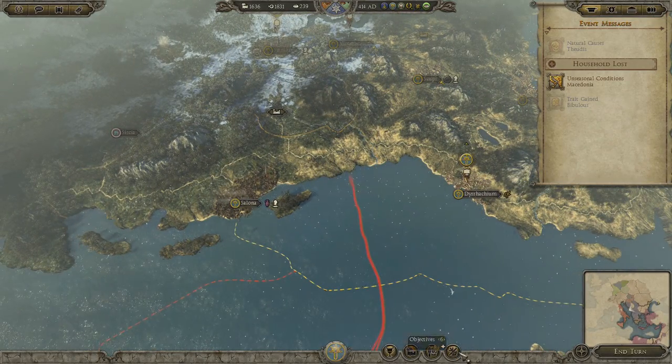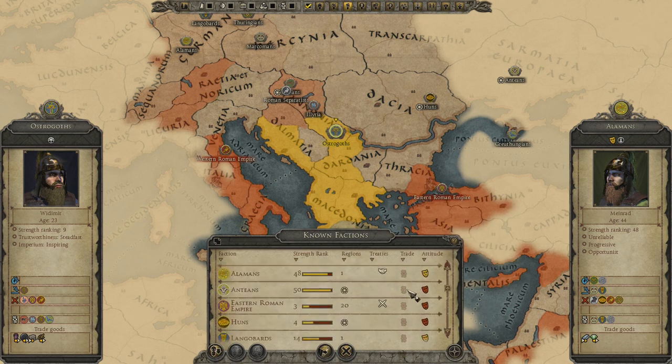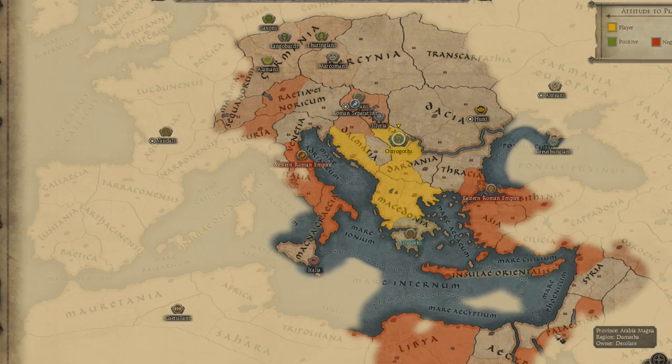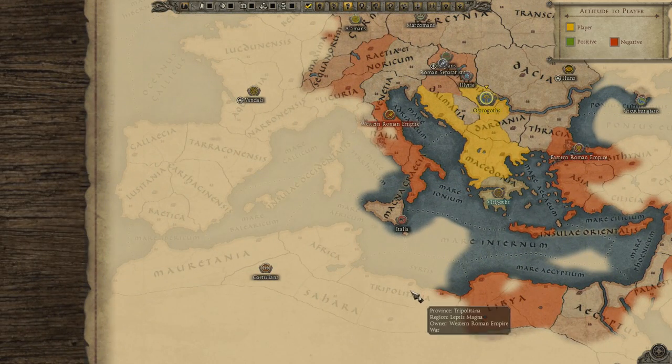I probably should send out a navy to just kind of explore — this place is desolate, Eastern Romans are over there. Might not be that many things down here that I can interact with, maybe some over here. The Vandals are way out there, in the north maybe?